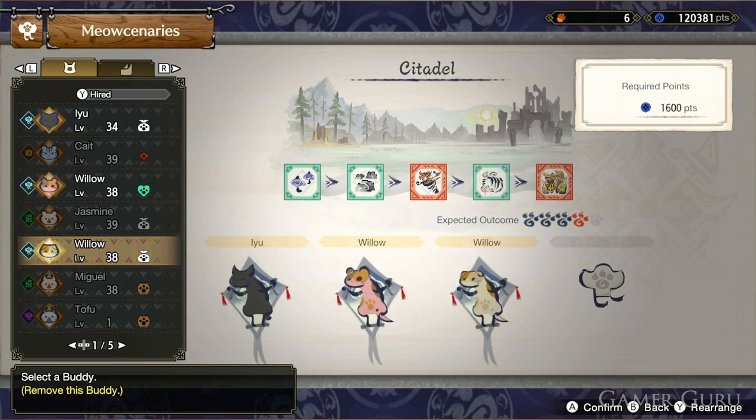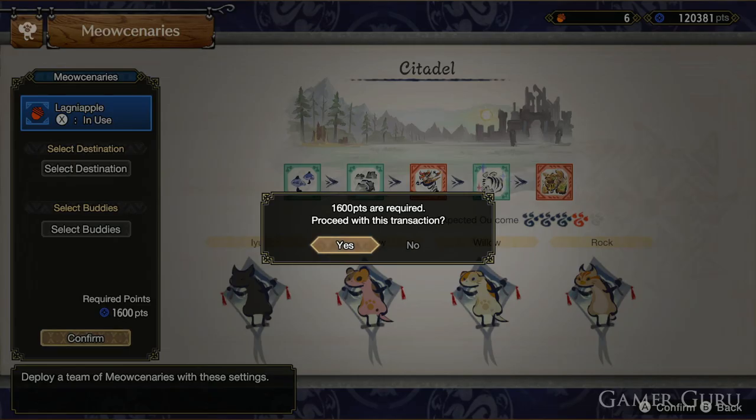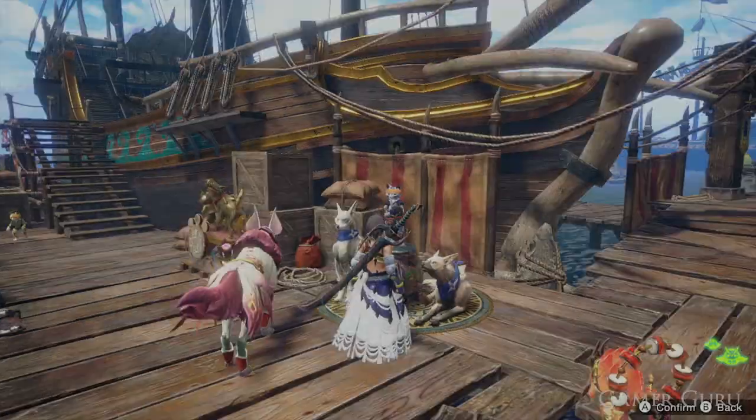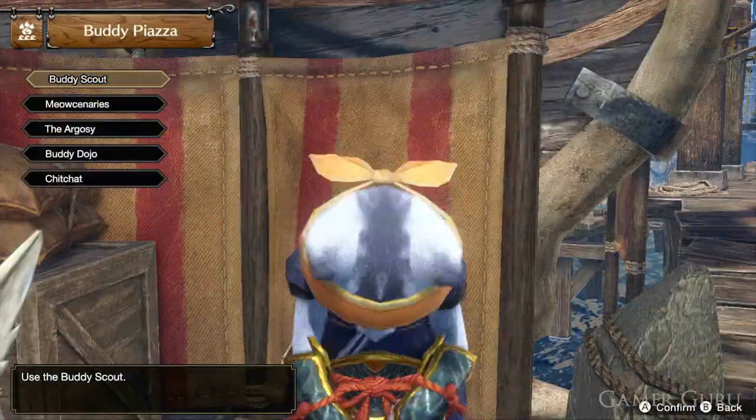What we need to do is send the Meowcineries out to the Citadel when there is a sparkly node. Any of these sparkly nodes on the bones has a chance of bringing back a Grooved Bone when they return. To be able to send the Meowcineries off to the Citadel you do first need to be Master Rank 4 in the Sunbreak DLC.